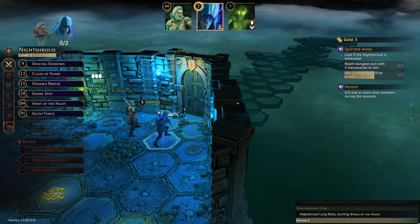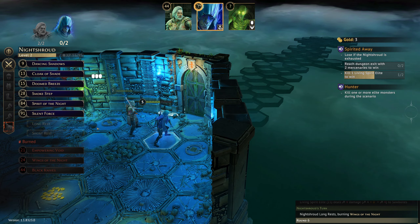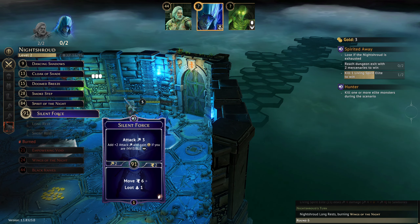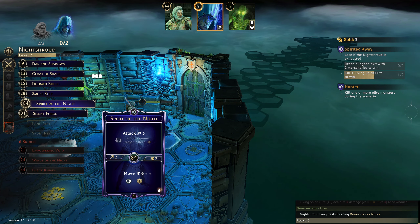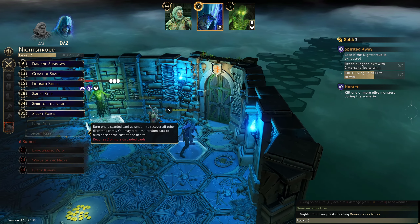We're going to reach the exit with both of them, and we lose if the Night Shroud is exhausted. Losing Empowering Void is pretty sucky because we could have turned that into a Move 12 — both of those cards could have been very very useful.